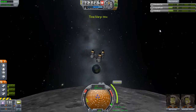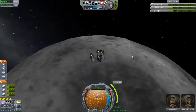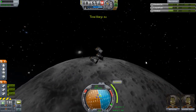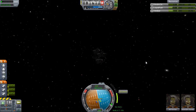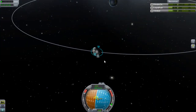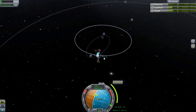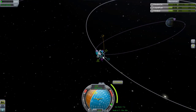Those of you more observant than me would have noticed that my electric charge has run out, which leaves me with a very serious issue for orientating my spacecraft. I notice somewhere around here that I can turn while I thrust but can't turn when I'm not thrusting, which makes the whole maneuver planning I'm about to do here somewhat redundant.